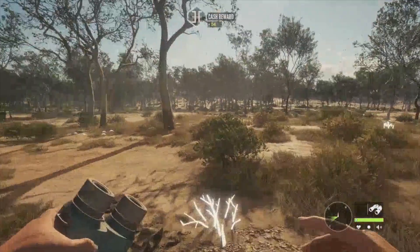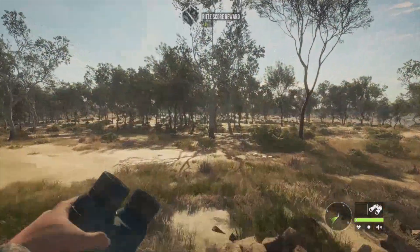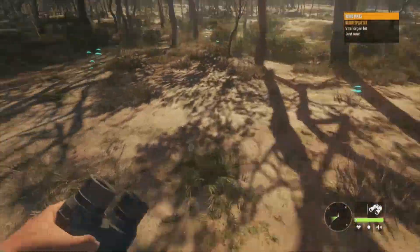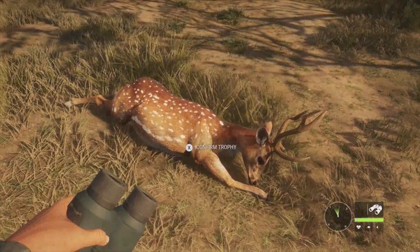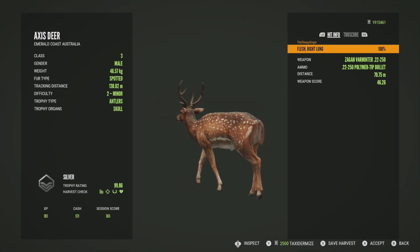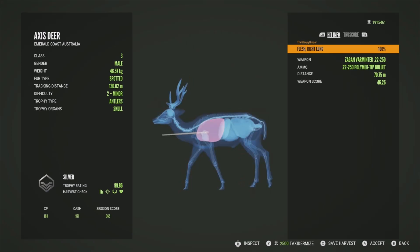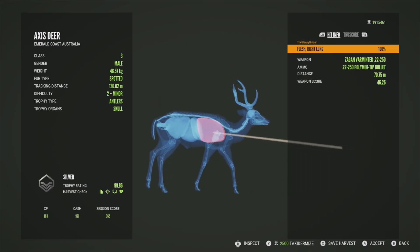The axis deer also got a little bit of love — I've seen other streamers and content creators and the axis deer do look a little bit better. Let's find this guy — we did get vital blood and he shouldn't have gone far. Here's the axis deer — honestly their fur looks about the same to me, but really it's in their faces. Someone else mentioned this too — their faces look so much better now, used to look pretty awful. He's a silver at 99.86, got him in the right lung — took him down pretty quickly. They're class 3 animals so the .22-250 is perfect for them.